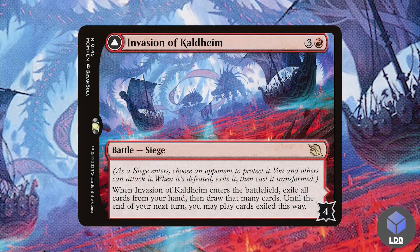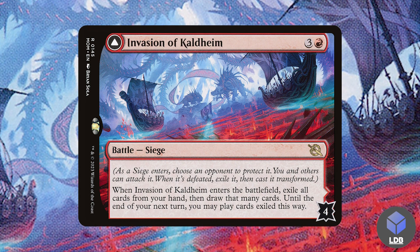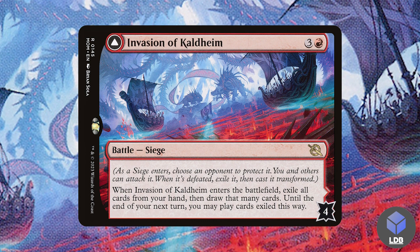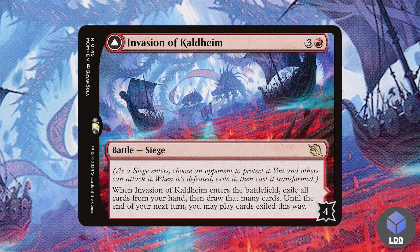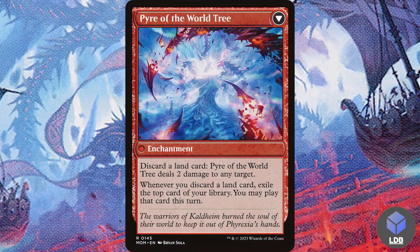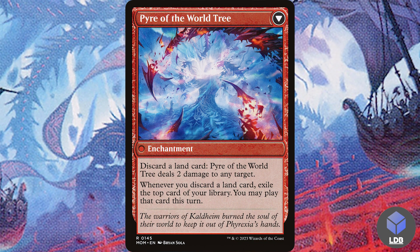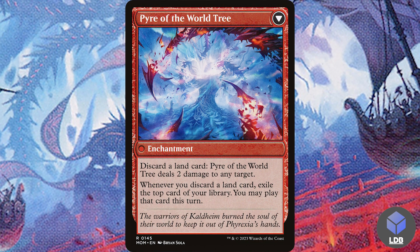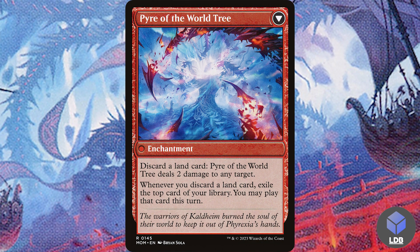Next we've got Invasion of Kaldheim — three and a red for a battle with four defense counters. When it enters, exile all cards from your hand, then draw that many cards; until the end of your next turn you may play cards exiled this way. It's similar to Valakut Awakening but puts cards into exile instead. The backside, Pyre of the World Tree, is an enchantment: discard a land card to deal two damage to any target, and whenever you discard a land exile the top card of your library; you may play that card this turn — useful in the late game when you're flooding on lands.